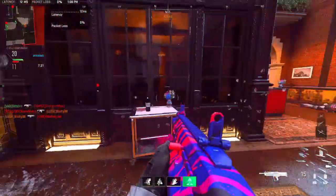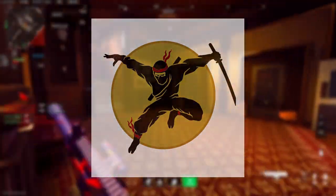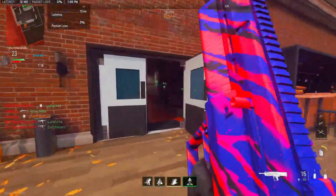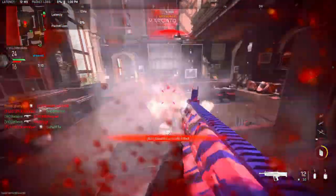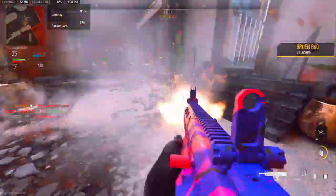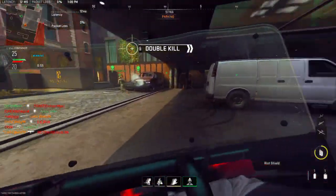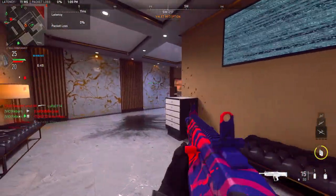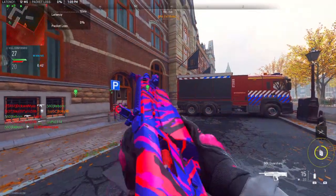Moving on, the Ninja perk is going to be back, and here's an image of what we think the icon will look like — looks pretty cool. The interesting thing about Modern Warfare 3 is they're actually going to categorize perks as gear pieces. Instead of Perk 1, Perk 2, Perk 3, you'll now have Boots, Vests, and Gloves as the three perk slot categories.